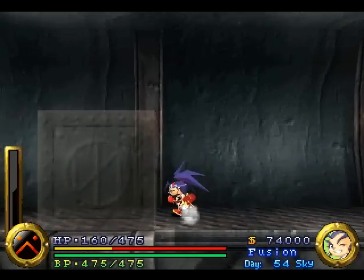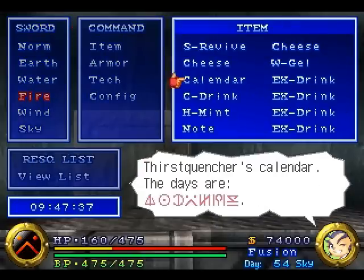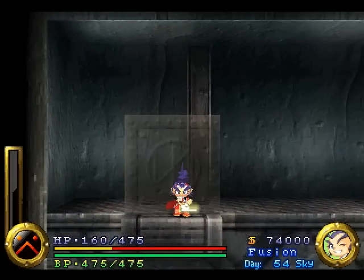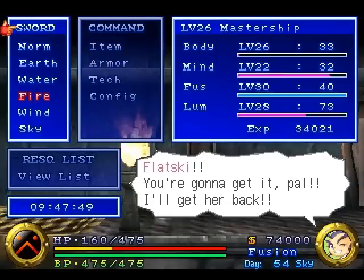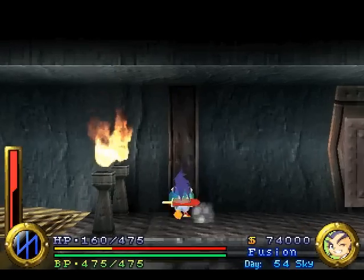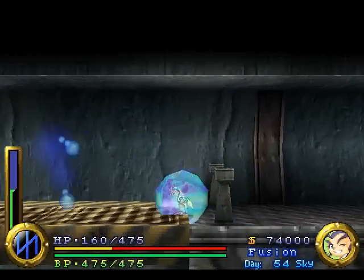Now let's keep going this way. So I went through fire, and this should be the right one — it's water. There we go. Now we see torches that are lit. Believe it or not, we actually supposed to put them out. There we go. Now let's put this one out. Go down. Make sure water's still active, because there's water down there.